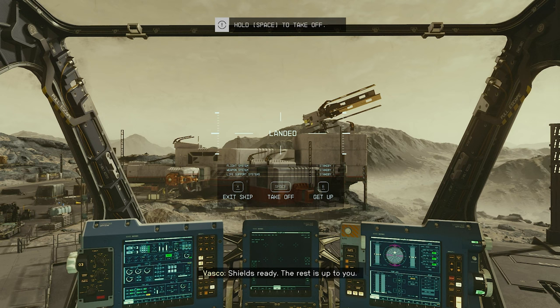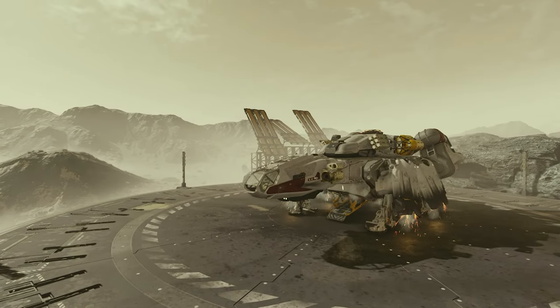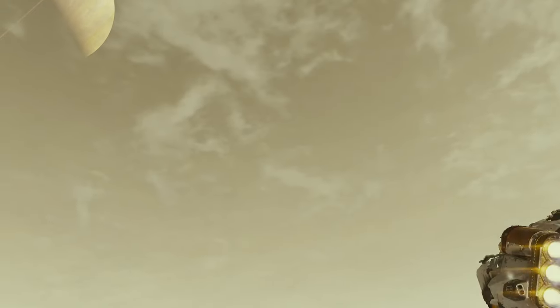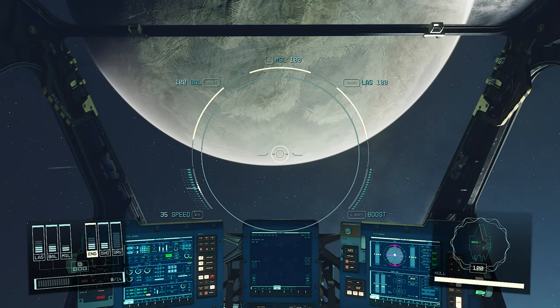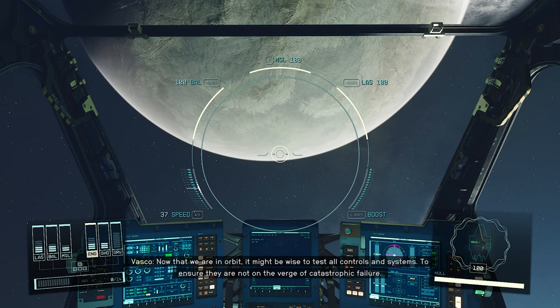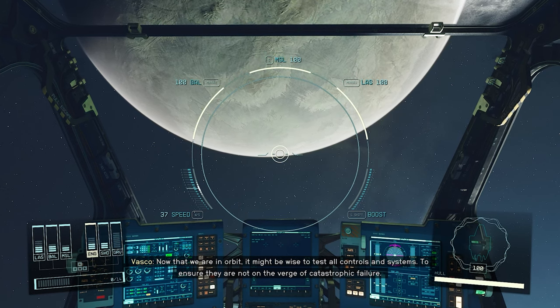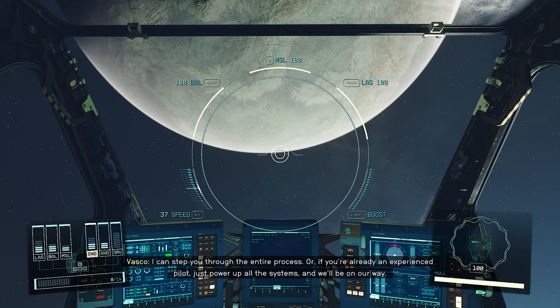Shields ready - the rest is up to you. Hold space to take off. Those sounds are good! Here we go. We've got arrow keys to move power into different places. Now that we are in orbit, it might be wise to test all controls and systems. I can step you through the entire process, or if you're already an experienced pilot, just power up all the systems and we'll be on our way.